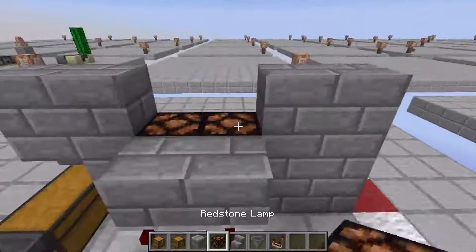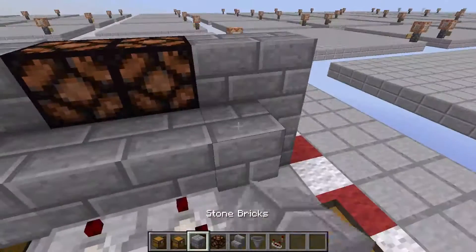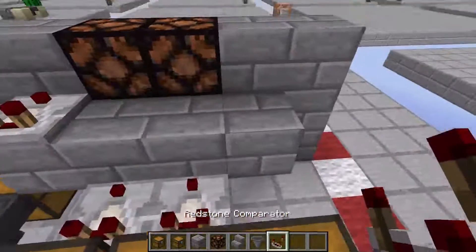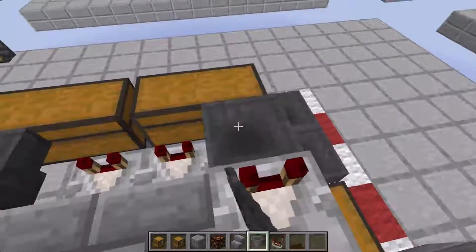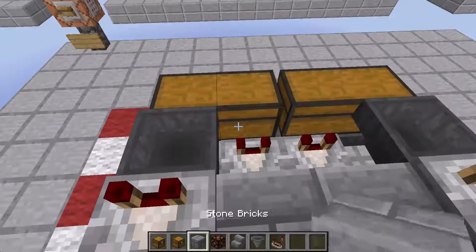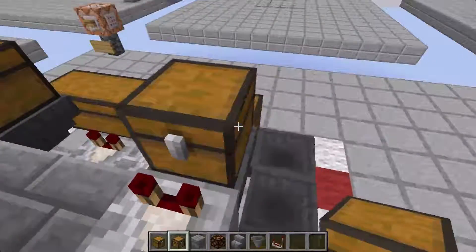Go ahead and build up a second layer of your wall. This time throw a block on either side, place two comparators, then put two hoppers coming out from these two chests, and throw down two more chests like so.